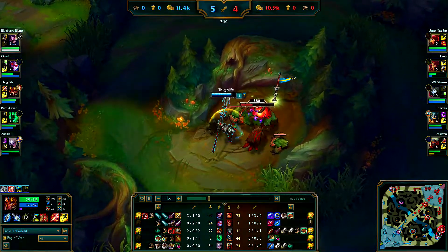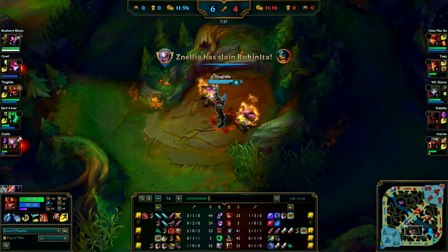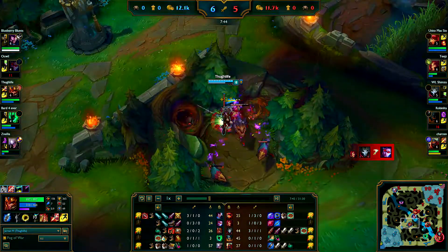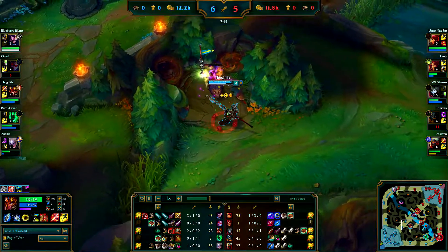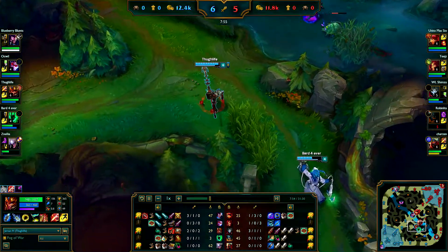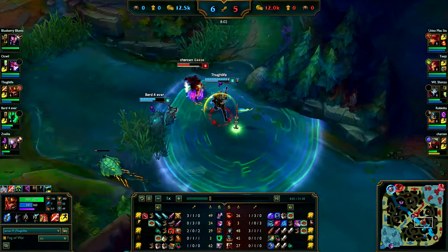Another thing with Jarvan is that your EQ doesn't always do damage but does knock people up. The reason is that the damage from your EQ comes from your Q, but the knockup from your EQ comes from your character being pulled to the flag. So your character model is a little bit thicker than your Q. So sometimes you knock people up but you don't hit the damage on them. It's a good thing to remember.